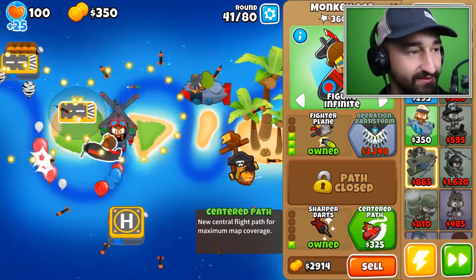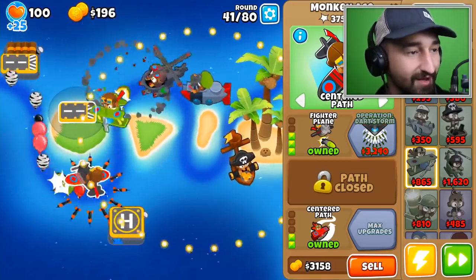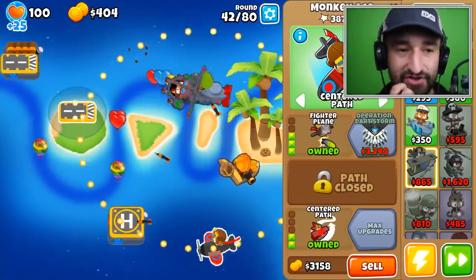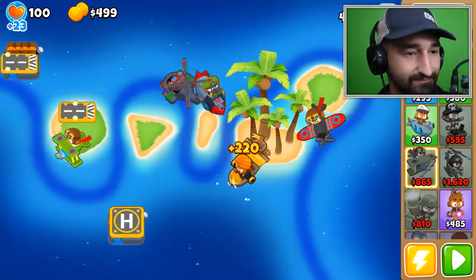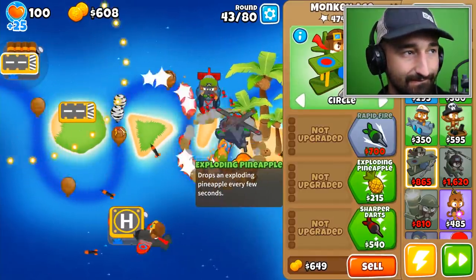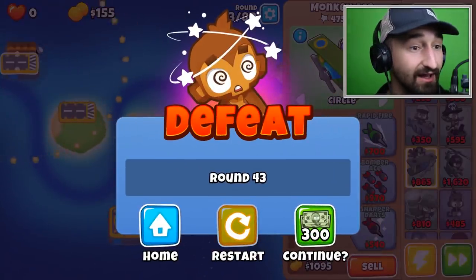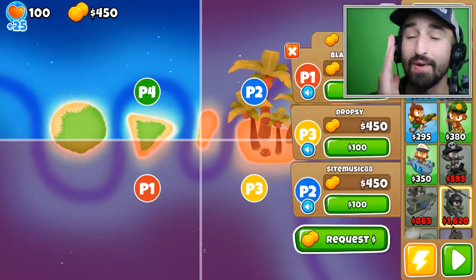Nice, my monkey plane got centered path — you can see how he's now just doing the center. Operation Dart Storm is now 3200. We need more coverage. I can put another plane or helicopter down, or keep saving for the MOAB shove. I think we just lost. We ended up losing, so we're gonna go back and try it again — this time we'll supply hook Blade right off the beginning to get him a helicopter.